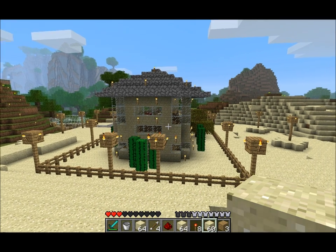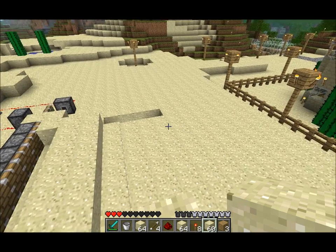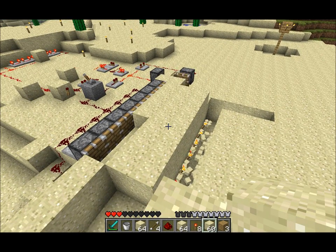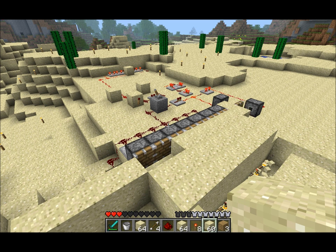It took a lot of sandstone to make that house, and a lot of sand to make the sandstone. It'll be a shame when Notch fixes this bug — I mean, it's very useful. You should be able to use it to make sand. There are those out there that'll use it to make scores of TNT or something, now that you can pick up TNT.